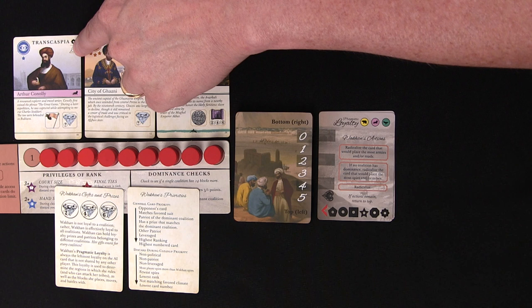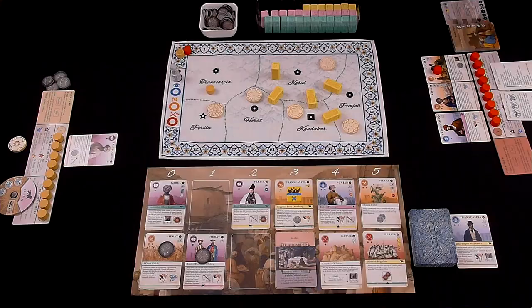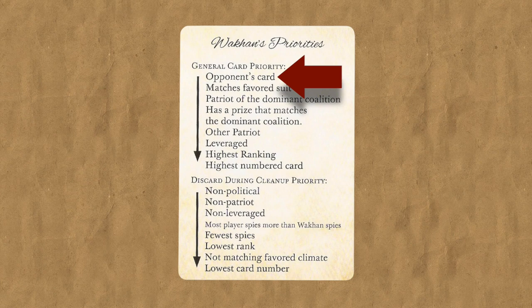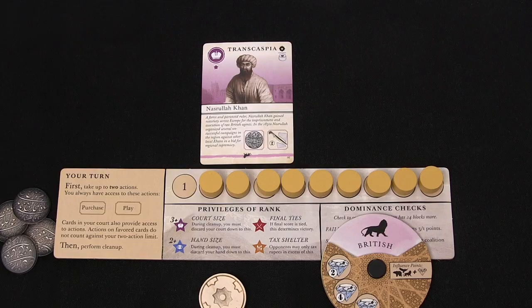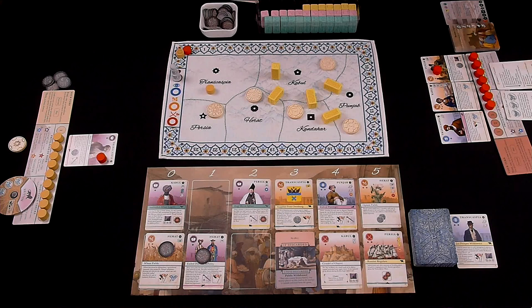When placing spies and there's more than one court card on the table from the same region, use the priority reference card to narrow this down to just one card. In this example, there are two cards from Transcaspia, and I need to determine where to place the spy. Start at the top of the card priority list and work your way down until there's only one card remaining. The first line says place a spy on an opponent's card, so I place one of the Wakhan's spies on my card. Note that the Wakhan does not place spies on cards where she already has the most spies.